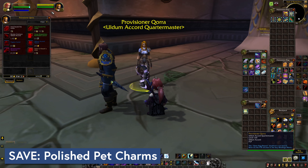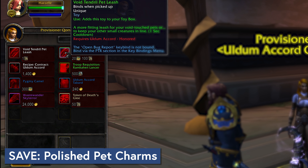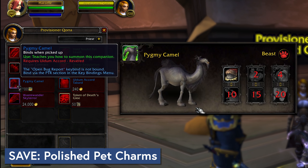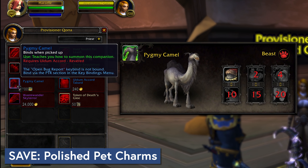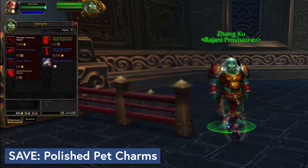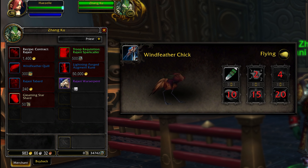Another save for 8.3 is Pet Charms. For all you pet collectors out there, there will be two new pets added for polished pet charms in Patch 8.3. The Uldum Accord Rep Quartermaster offers a Pygmy Camel at Revered for 300 polished pet charms. Up in Pandaria, the Rajani Quartermaster will sell you a Windfeathered Chick Crane Pet at Revered for another 300. You're not going to be Revered in a day, so I wouldn't stress if you haven't saved in time — just be advised that they'll be available and you may have a use for 600 saved up pet charms coming up.